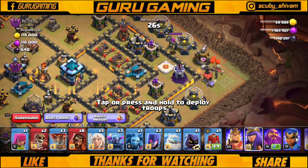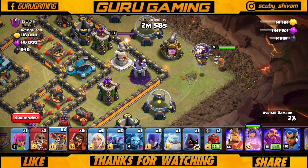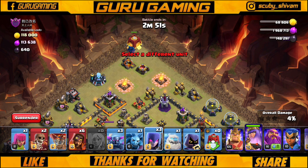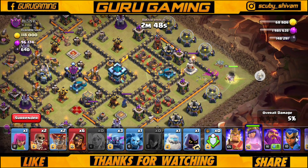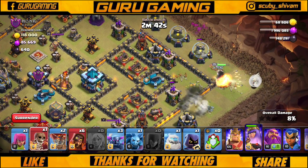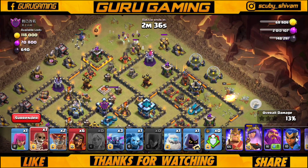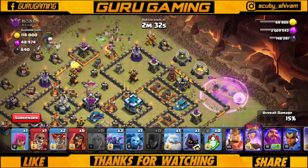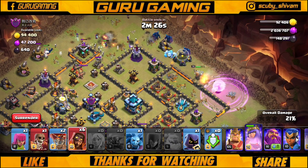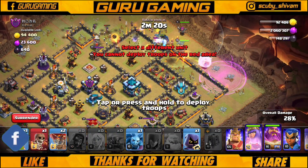First we place one Queen, then we leave one troop, and here we place the healers. We set down the Siege Barracks and keep the healers on this side. We also leave one wall breaker here — I missed the exact spot but no problem. Queen, Warden, and King are all deployed on the wall.